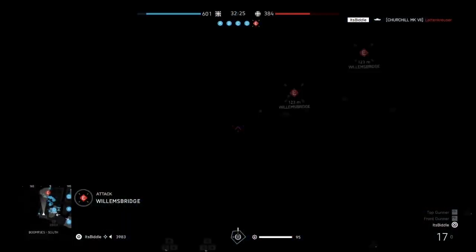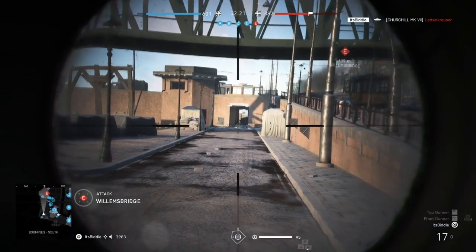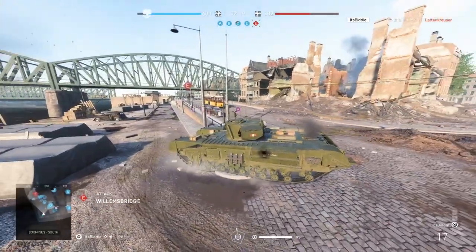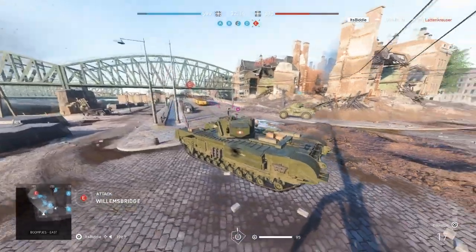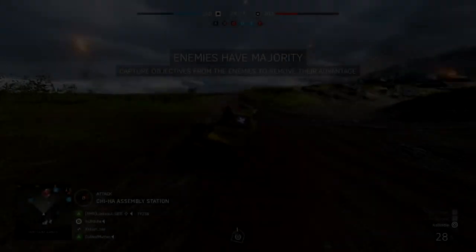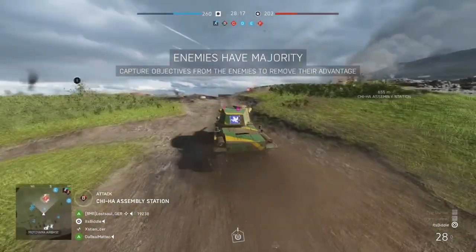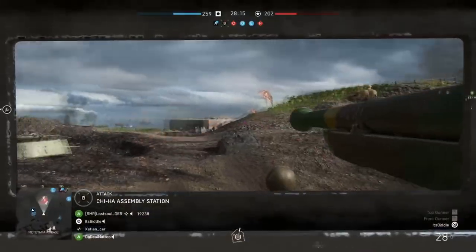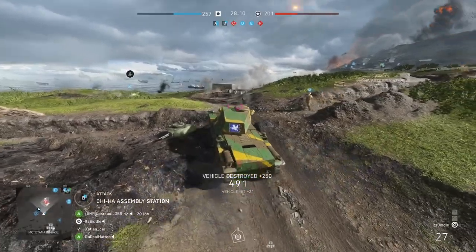Starting off we've got the light tank. As the name suggests, it hasn't got much armour to it but it makes up for it by being quite fast — one of the fastest tanks on the battlefield. It doesn't have much of a punch to it, but when you can use that speed to flank the enemy and engage the infantry, you can really cause havoc behind enemy lines. You'll be able to manoeuvre around heavier tanks just due to that speed. They are really good at fighting infantry.